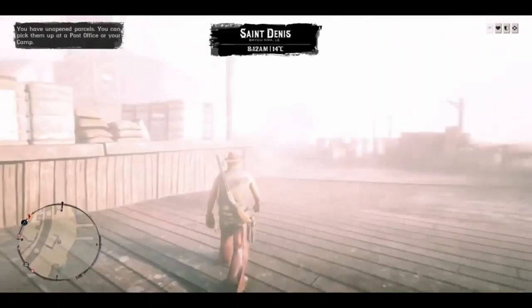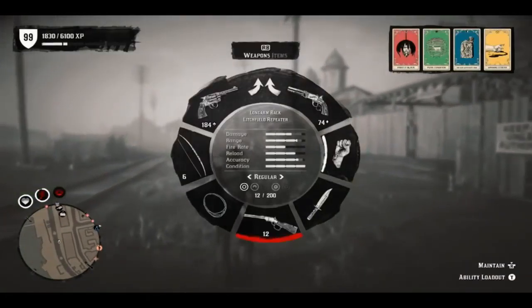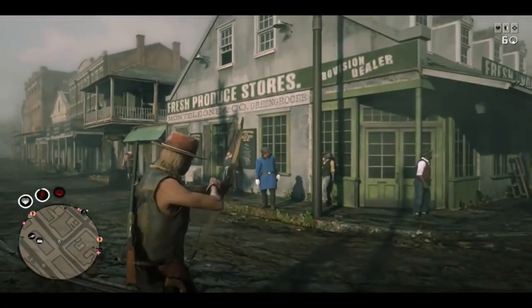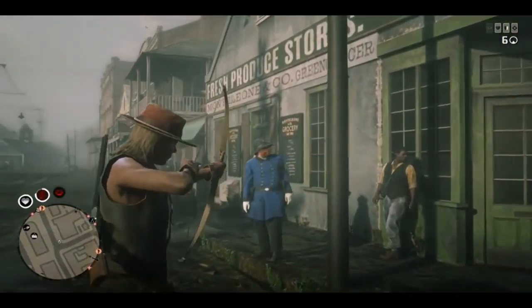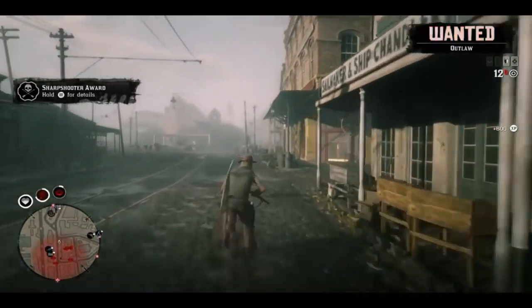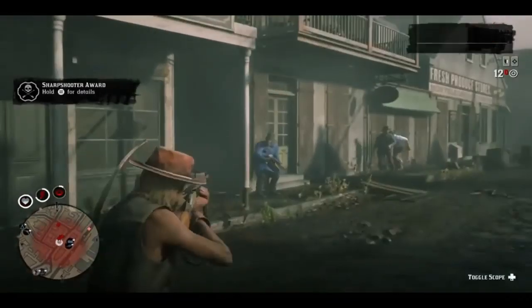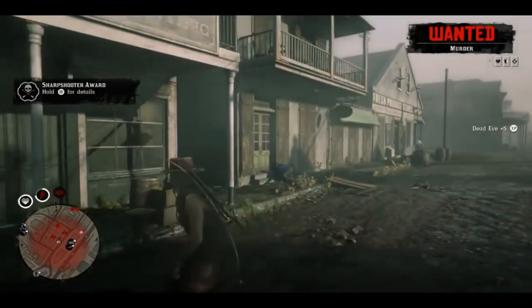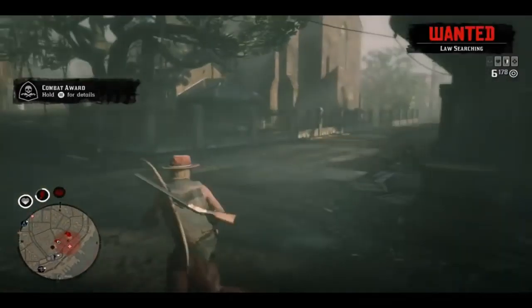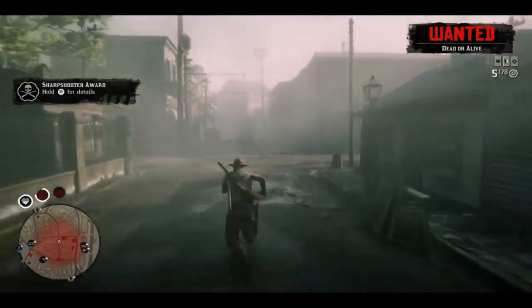It's very easy — you can get to level 100 in basically one day. As you can see, I'm back in another session. I waited until I had a wanted level because it's slightly faster to kill the next cops. Usually it takes about two minutes to kill the cops, plus one minute 30 seconds to relaunch the game. So every three minutes 30 seconds you get 1400 XP.